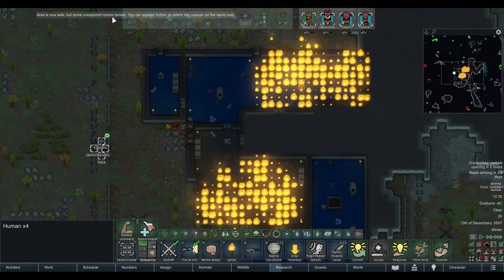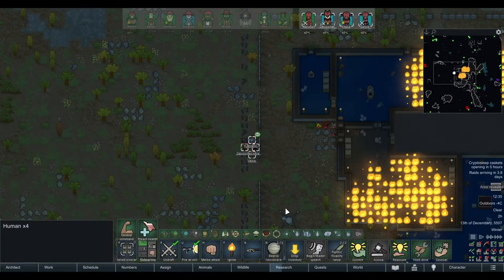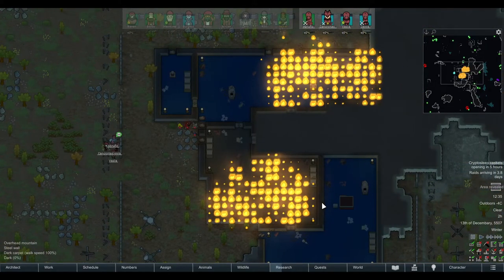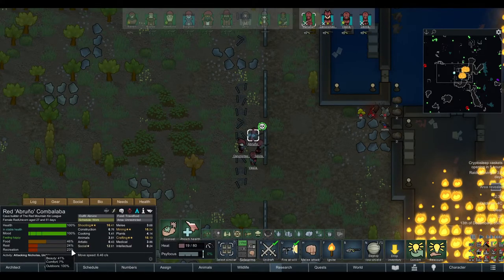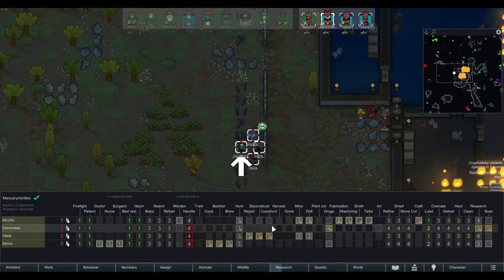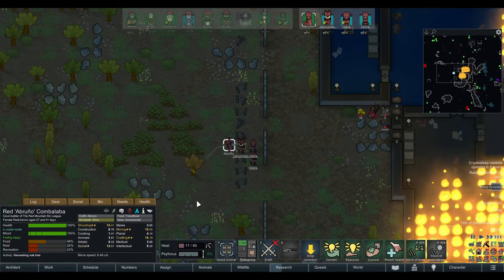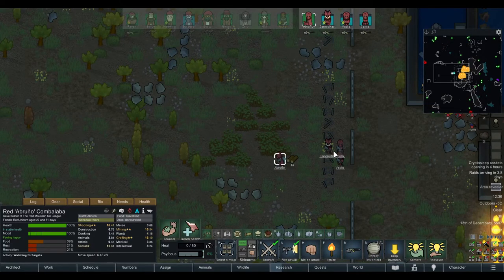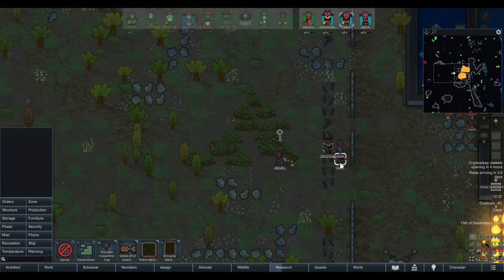Now let's say the area is safe but it also says some unexplored rooms remain. You can reform the caravan now on the world map, but on the loading screen only the things you actually found will appear — whatever is in those unexplored rooms won't show up and you can't pack it. Before you reform, even if you were ambushed, check your pawns. They might need recreation — you could build a horseshoe pin, chop some wood if you have a planter.